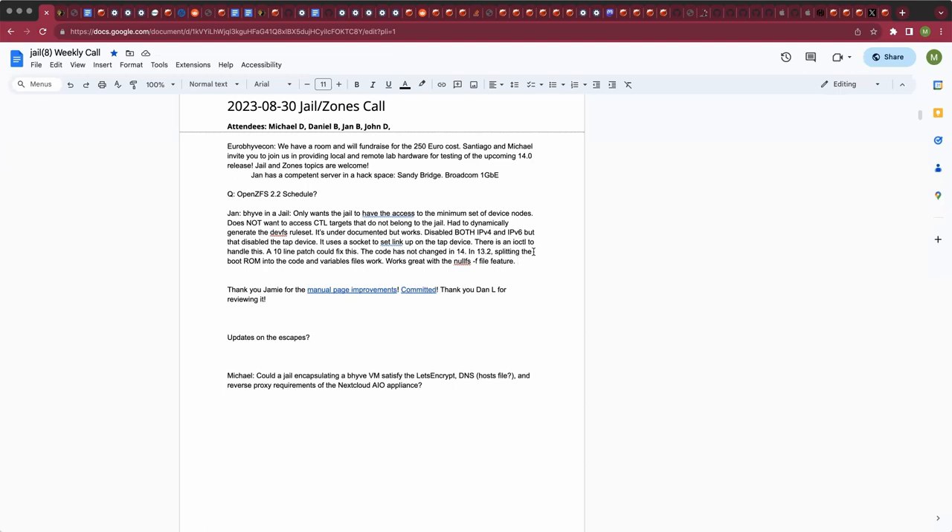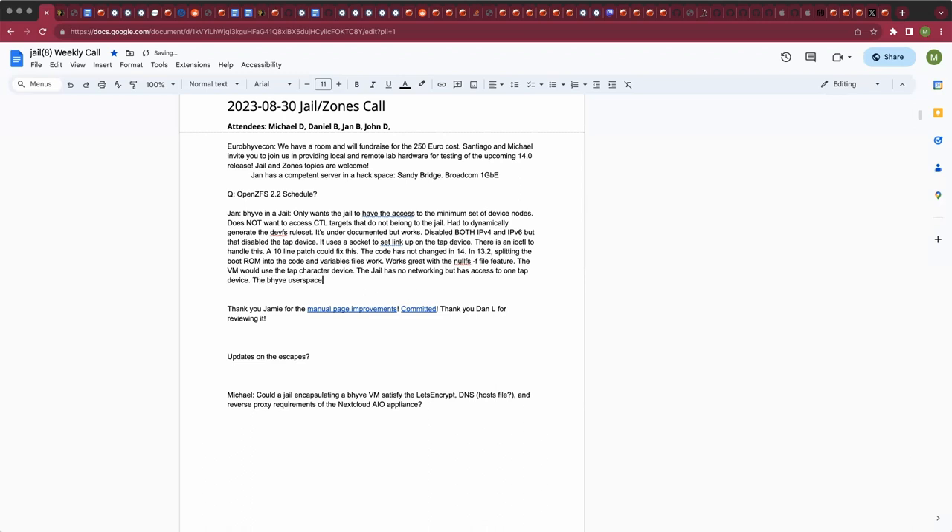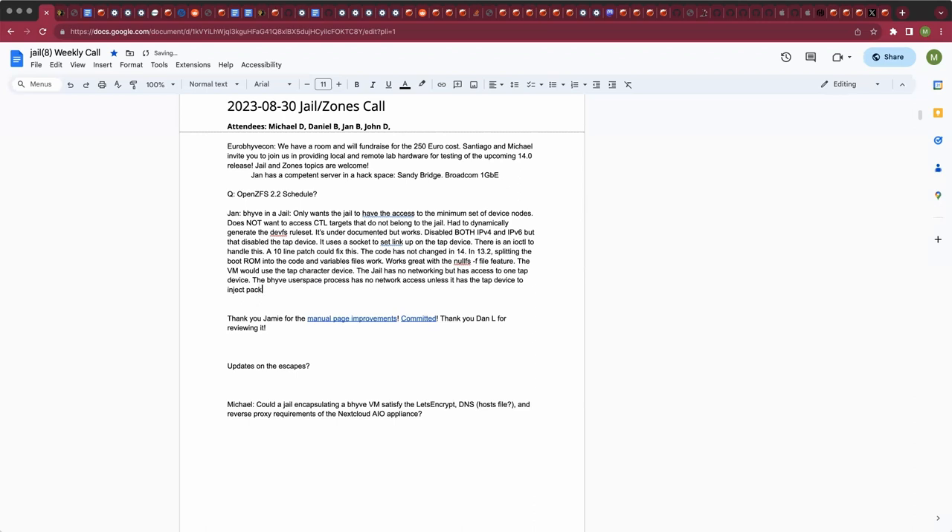Since this file is just modified in place, none of the problems common with updating config files — writing a temp file and atomically renaming it — apply here. If you completely isolate networking in the jail, the VM is connected using the tap character device, so the jail has no access to the IP stack but does have access to a single tap device. The bhyve userspace process can only inject Ethernet frames into the bridge through tap, making it a pretty tight isolation against guest escape attacks.